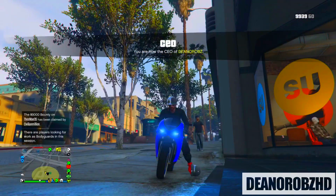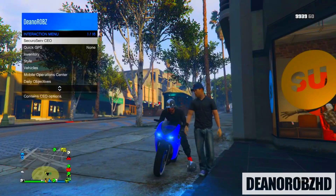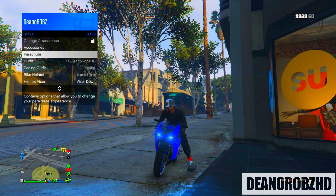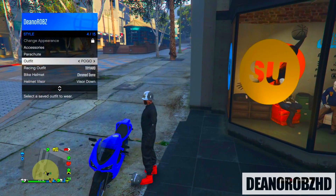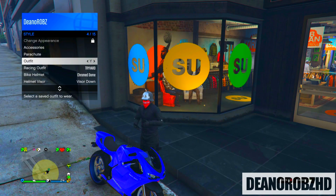Once you have done that bring up your interaction menu, go to style and hover over parachute. Get off the motorbike, go to outfits, scroll through to the outfit that we are creating, and when your character is pulling the domed helmet off his head, go ahead and click the outfit. For two seconds you will see the bandana.